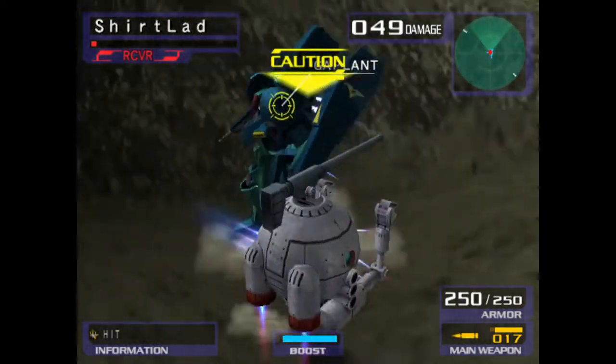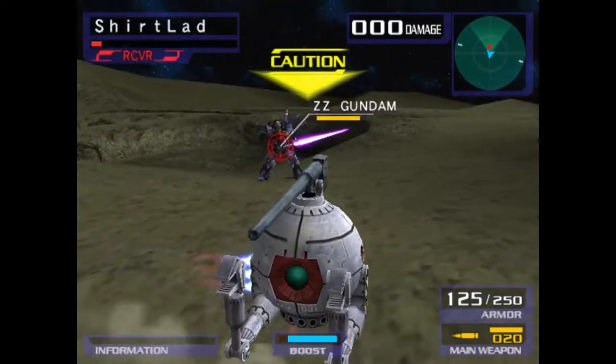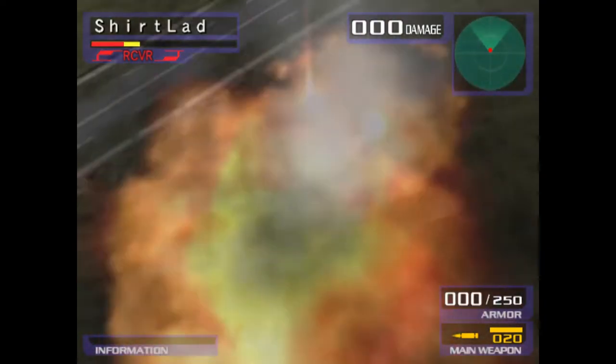In the game Gundam vs. Zeta Gundam, the Ball has a 100 point cost, making it the cheapest unit in the game. With armor that could be compared to wet cardboard, this unit can hardly withstand more than one attack and can be used only on space maps.